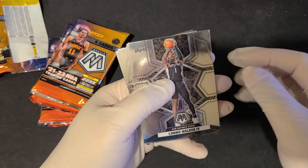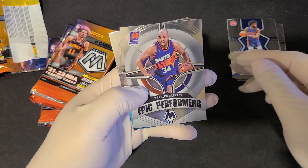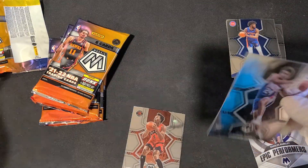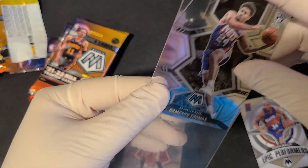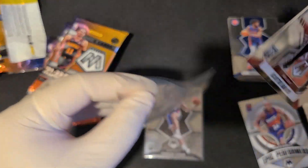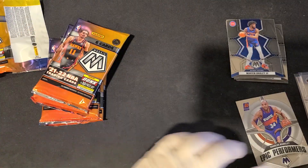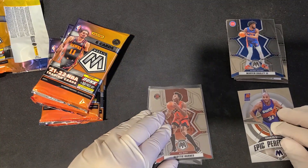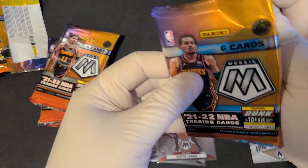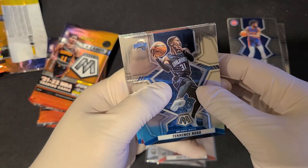Let's see what we can hit. We have a Lonnie Walker, Kelton Johnson, Marvin Bagley, an Epic Performer of Charles Barkley, a Cam Thomas, and a Scotty Barnes — nice. Two base rookies of Scotty Barnes and Cam Thomas. If I opened this pack three or four weeks ago, maybe this base would be two or five bucks. But now, because he's back on the bench and they're not playing him — he should be played, he's the best scorer on the team — it's not worth as much.